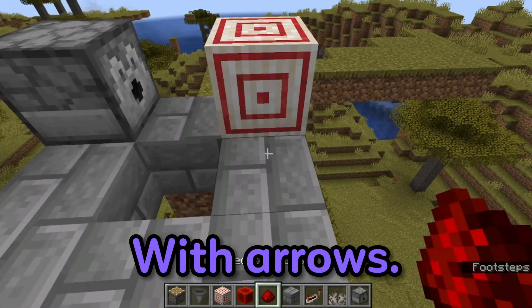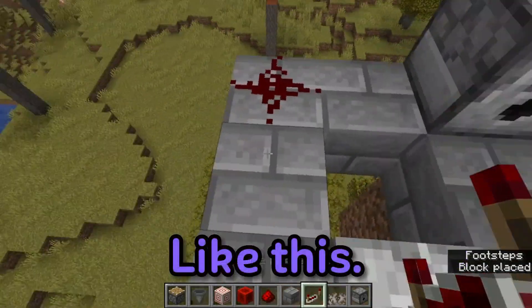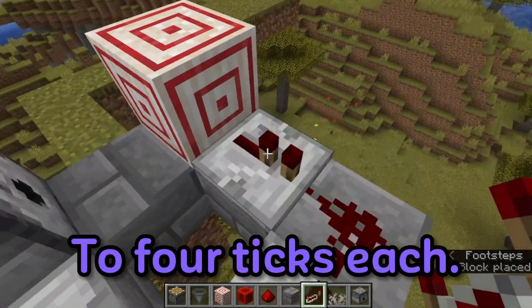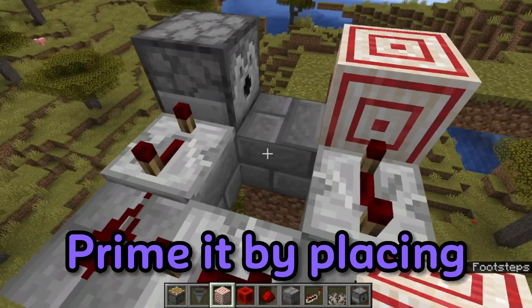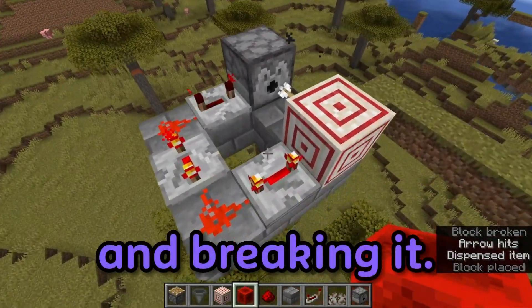Fill up the dispenser with arrows, then connect them with dust and repeaters like this. Next, set the repeaters to 4 ticks each, then prime it by placing a redstone block on top of the dispenser and breaking it.